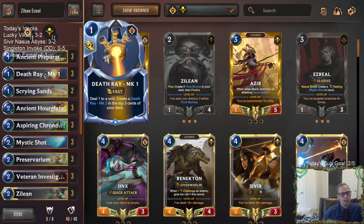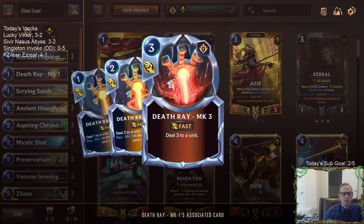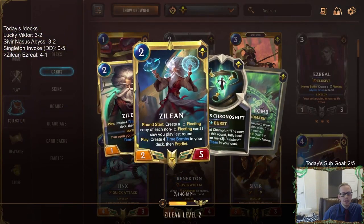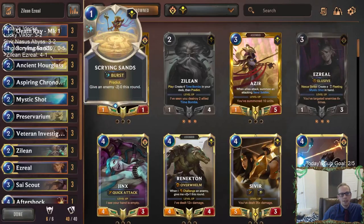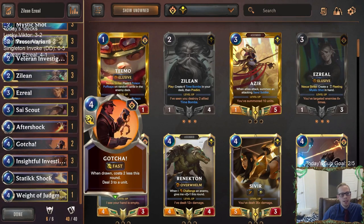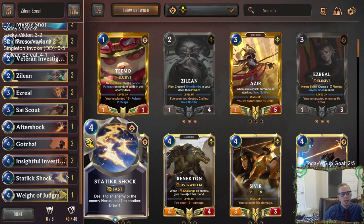Having three Death Rays — we have lots and lots of cards, but we want cheap cards and really good interaction, and this just gave us lots of good interaction turn after turn with all these MKs. The MKs with leveled up Zilean was fascinating — having so much interaction. That's great with Ezreal. I could even see not playing Investigator and playing two more Static Shocks and another Weighted Judgment, because it didn't seem like we needed the Investigator.